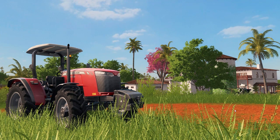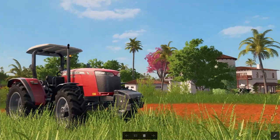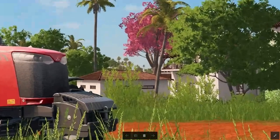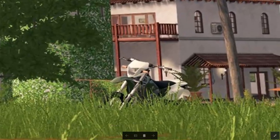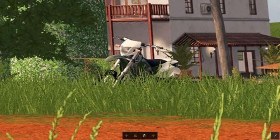This is the Massey Ferguson 4709. It's got a weight on the front — not a three-point — but it'd be interesting to see if that's interchangeable, maybe you can put a three-point on the front. We've got all the new vegetation as promised: palm trees and some nice little pink flowering plants. Also catching my attention, if I zoom in, we have a motorbike — for the first time ever in Farming Simulator without mods, it looks like we may have a motorcycle.